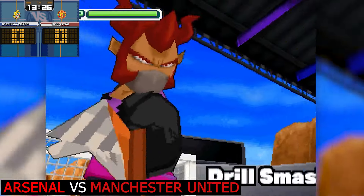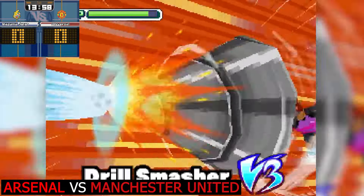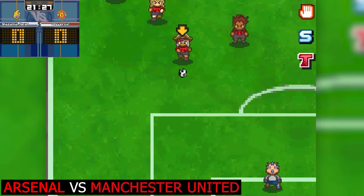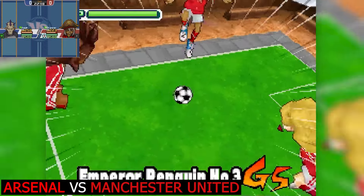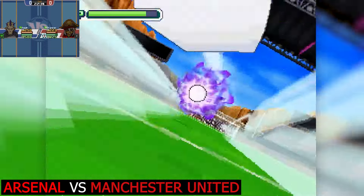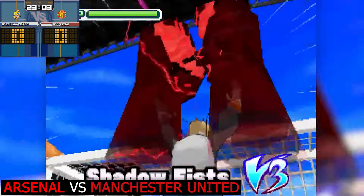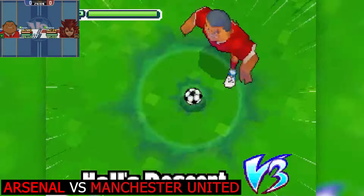Look at that beautiful texture - what's Sanchez going to do about it? He brings out the drill smasher and fires that shot away without much concern. It's been a pretty quiet first half - we're in the 22nd minute, and Emperor Penguin number three looks like Manchester United's first real shot of the game. Thomas Felt with a shadow fist - and the answer is to stop it like it's nothing. This is a top class goalkeeper.